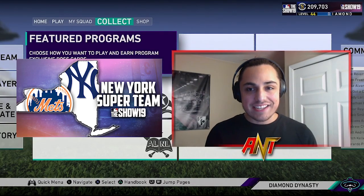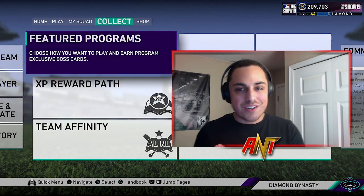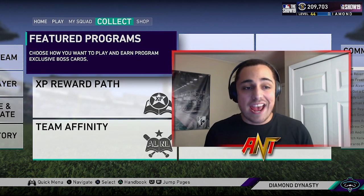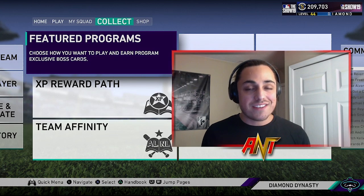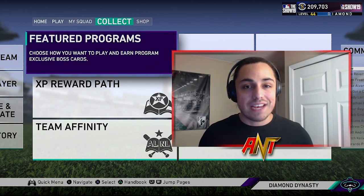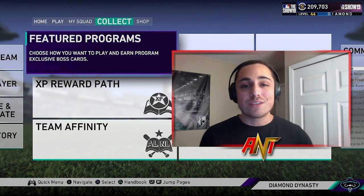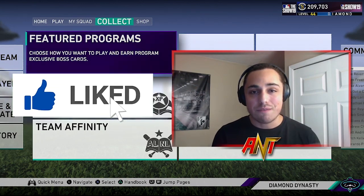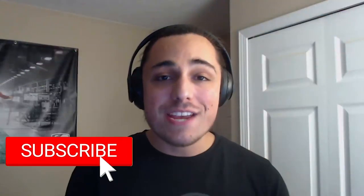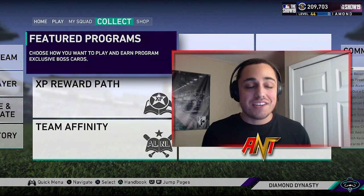Today MLB released a batch of Finest cards, which a lot of you guys probably don't grind like everybody else with a god squad. For those of you who can afford 10 to 20k, some of these Finest cards might be a player you want to pick up. Today, by the thumbnail and title, you already know who we're talking about — Mike Yastrzemski. Hit the like button, subscribe, and turn on that bell notification. Let's take a look at this card.